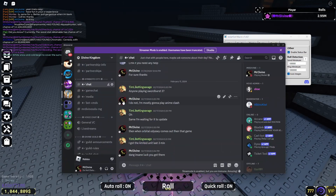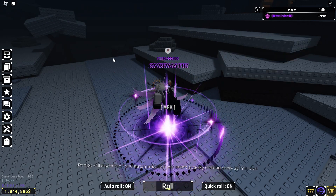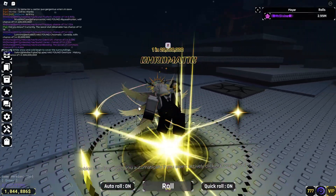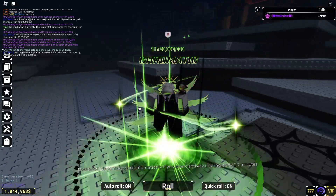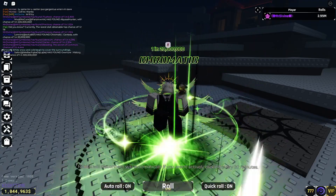For your Discord user ID, just right-click your name and click Copy User ID — simple as that. If the option doesn't show, you may need to enable Developer Mode in your Discord settings.